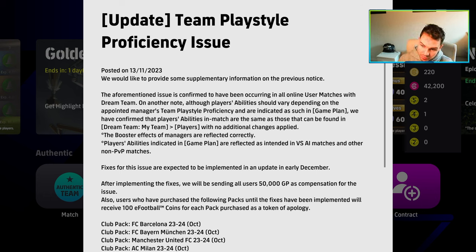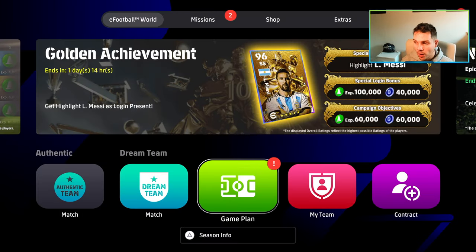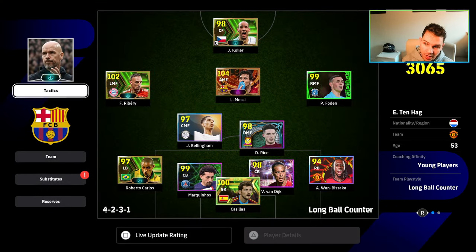This gives us a little bit of clarity on when we're going to next get the biggest update. I've been saying it's going to be early December for a long time, and now we get confirmation. But they say that after implementing the fixes, they'll be sending everybody 50,000 GP. Also, users who have purchased the following packs until the fixes have been implemented will receive 100 eFootball coins for each pack as a token of apology. So any of the special packs that you bought will be getting 300 coins if you bought the three packs, and any eFootball premium packs that you bought, you will be getting them too.